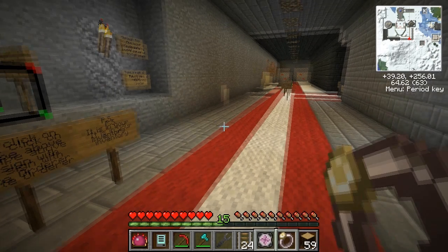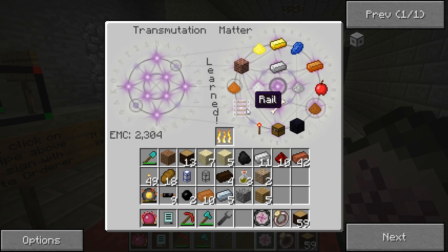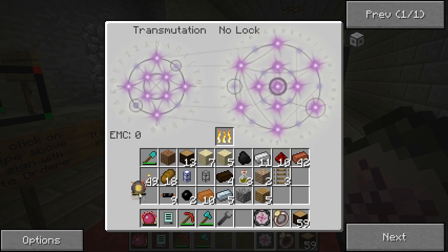We've got our rails — we can learn that to our transmutation tablet. We'll probably only need a few of these guys, and we'll put the rest into our Kleinstar so that we can use it to transmute to other things in the future.